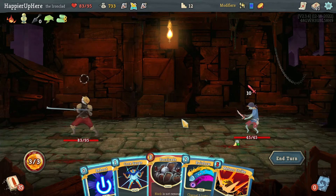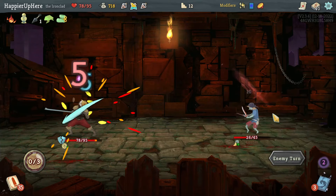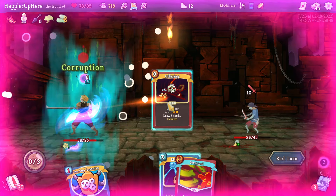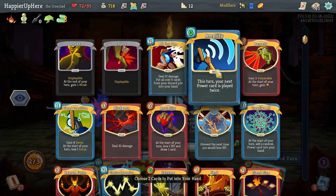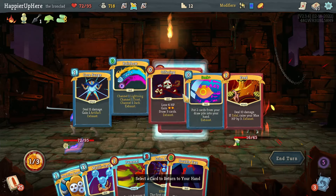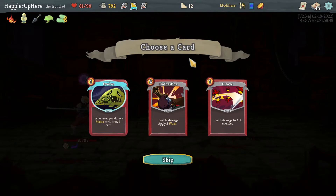Got the Looter — I'll do Core Surge and Rainbow. Another 10. I can do Offering. There's a Feed — if I double tap it it's not going to be enough unless I play Pummel first. Yeah, so I can Double Tap the Feed and Exhume — let's do Feed, then Exhume the Feed, and then Double Tap it. Beautiful.